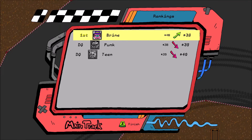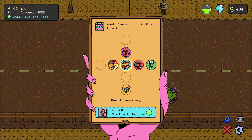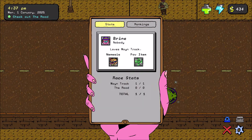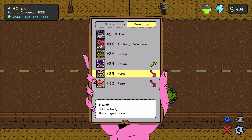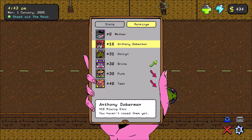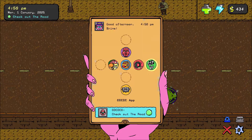Beautiful new drift results menu — not quite there, still a few placeholders, but it's looking bloody awesome. Ranking update. We got 50 bucks. This is the ODC app — shows us the universal rankings of everyone we've met. We're at 38, our mum is number nine, Anthony Doberman number 16. Shows you who your nemesis is, your favorite item, and per-track wins and losses. Pretty cool.